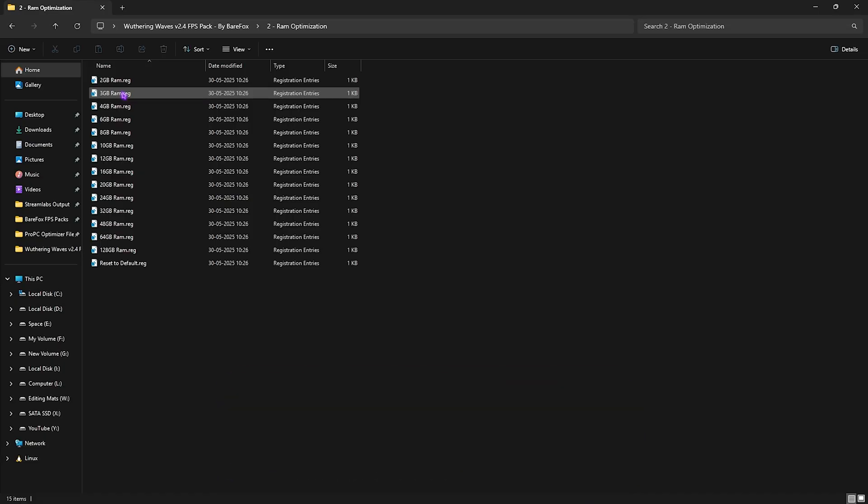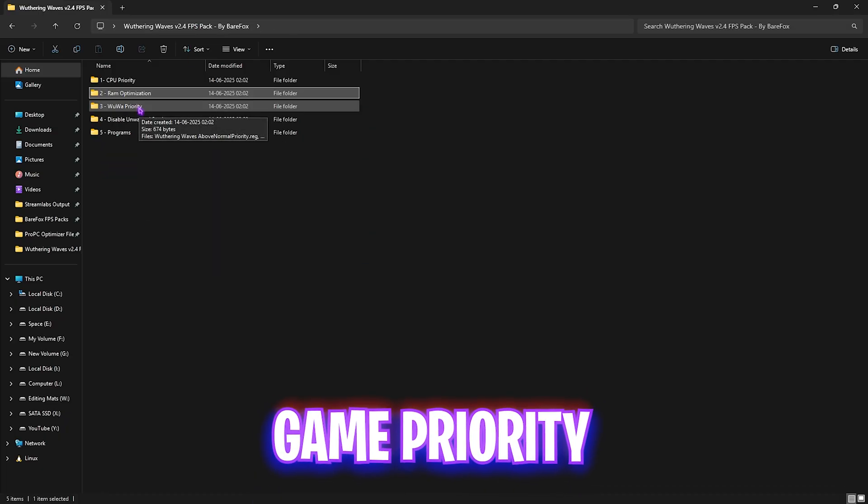Next is RAM Optimization, which includes a ton of registries to improve RAM performance. I have 32 GB of RAM so I apply the matching registry — choose whichever matches your configuration. I've left multiple presets, and if something doesn't work well, you can reset back to default using the last registry in the folder.